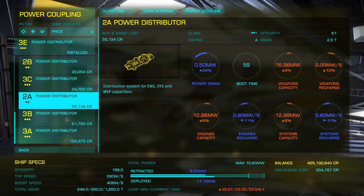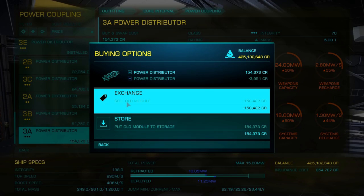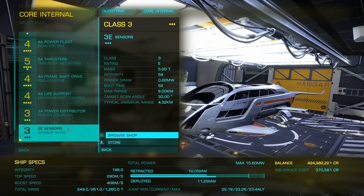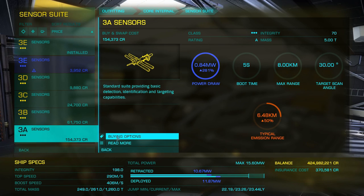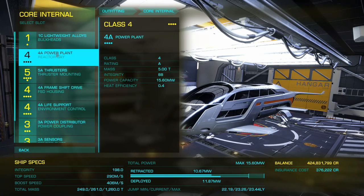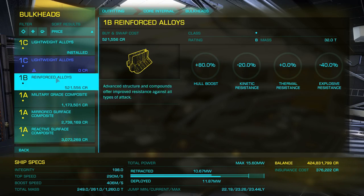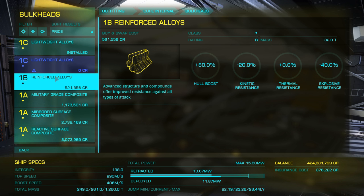Life support is 4E, giving the standard five minutes. Going to 4A gives you 25 minutes — I suppose if you're out in the black and attacked, that gives you enough time to find some sort of refuge. The power distributor — sell that one and for 153,000 you've got an A-class. Same with the sensors — let's upgrade those too.